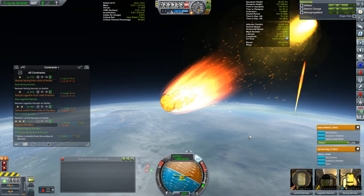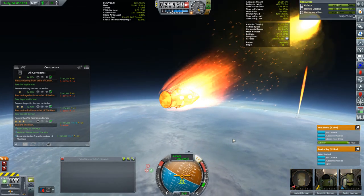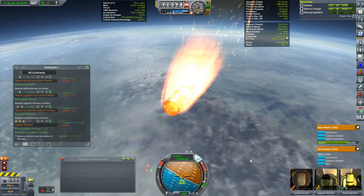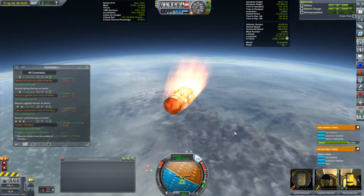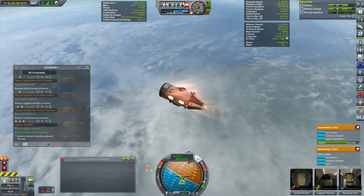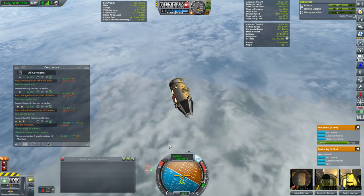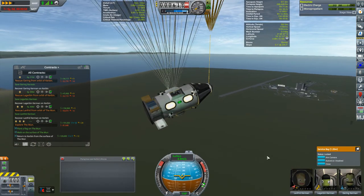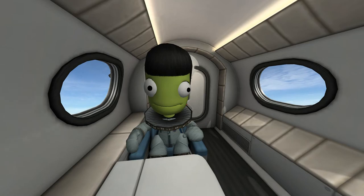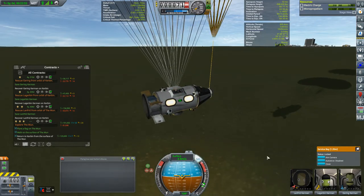Whoa - it just lost the retrograde vector there. It didn't flip right around - it's kind of holding that position. That sounds a little spooky. Nothing seems to be getting too hot. I think it's drag from that docking port up there probably causing this. The heating's settling down now - we're okay. Oh my gosh, look where we are - that's the KSC right there! We're coming like right over it. This is looking like these three might be able to just get out of the capsule and walk into the astronaut complex to catch some lunch. I've never come this close on an unguided descent before. And touchdown.